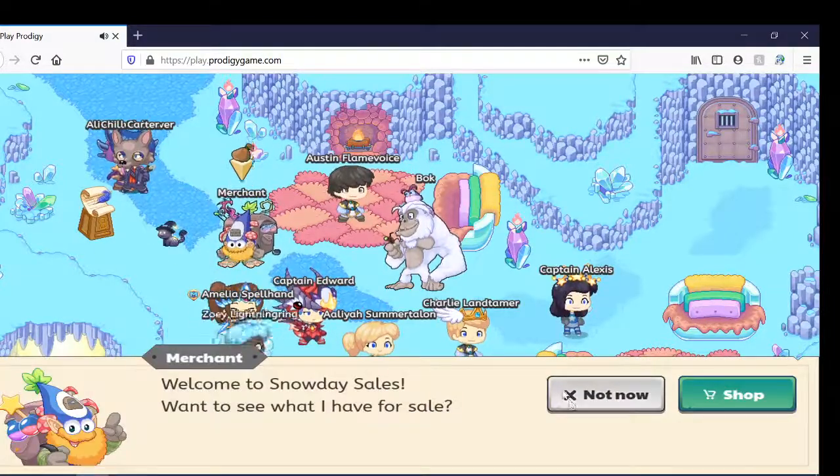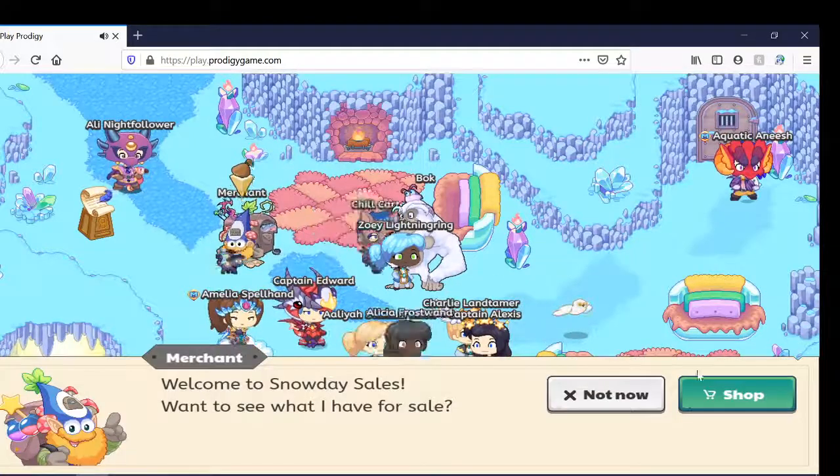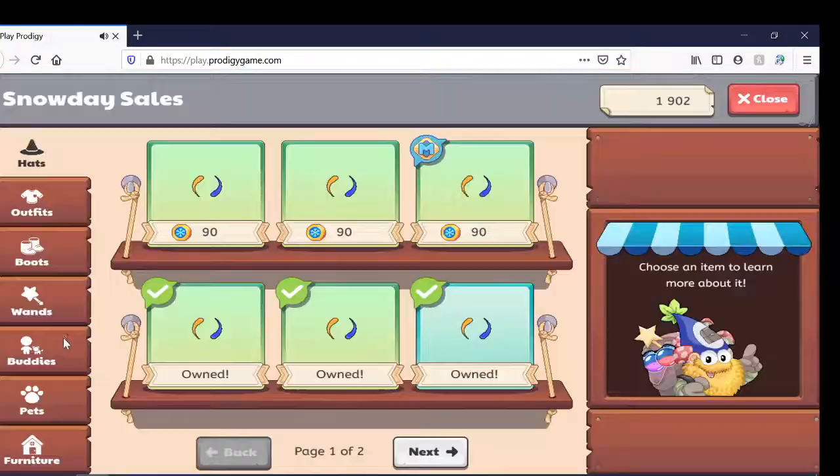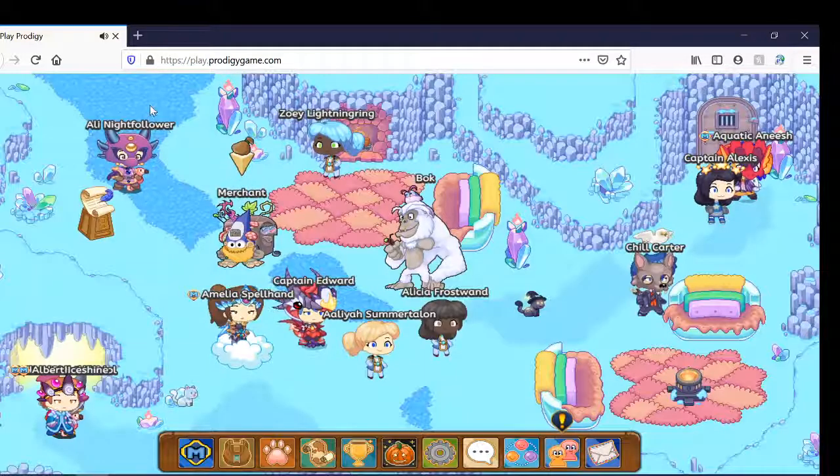You can actually buy Frostfeng — the evolved version of Art Claw — from the merchant in Shivertoe Mountains. But you need 2,000 Shivers, and I have 1,902 Shivers currently.